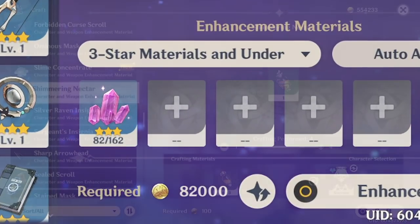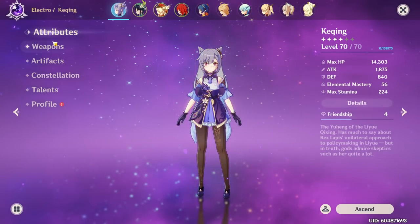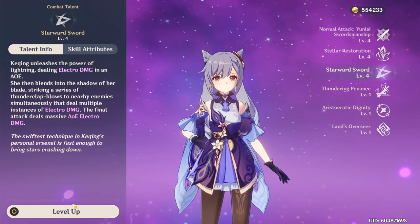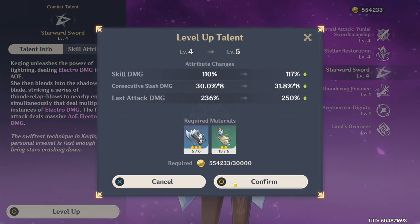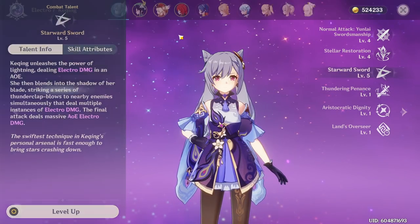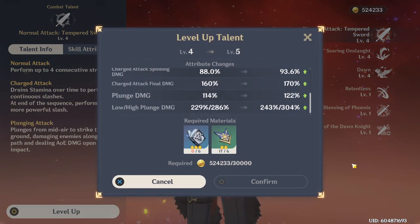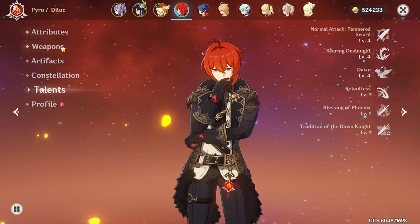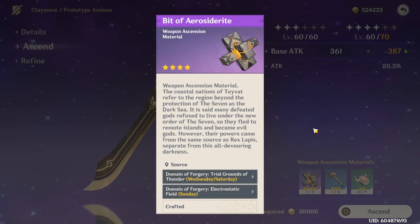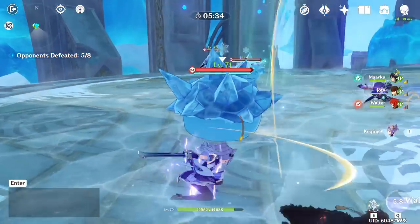That's because things such as enhancing, refining, ascending equipment, leveling up and ascending characters, and raising their talents all dramatically increase in price. At the early stages things may only cost about a thousand, at most maybe fifty thousand, or you might have one purchase here or there in the five digits. However, starting about AR-25 or so when you're working on characters and their equipment in the level 50s and three to four star artifacts, the overall price for enhancements breaks into the tens of thousands pretty routinely.